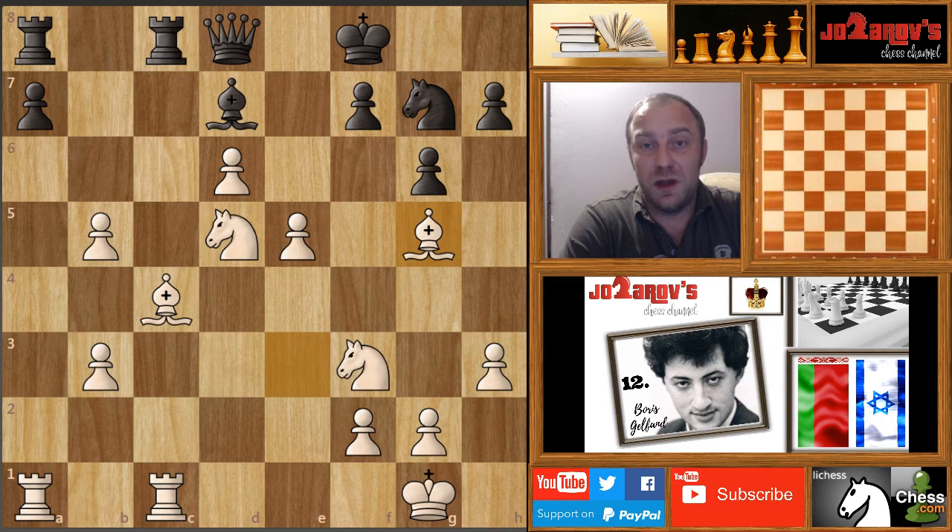Boris Gelfand is really a strong player. He's been the world championship challenger, and we all know why now, because this game was really something — sacrificing a Queen in that position was a brave decision. He really calmed Jobava with the Queen on C2 move, and after that the attack by Black just faded. I hope you enjoyed this video. You can watch my other best chess games of all time videos, and also my chess tactics if you want to play tactically like Boris Gelfand. Don't forget to subscribe to my channel. Thank you for watching — chess is the best!